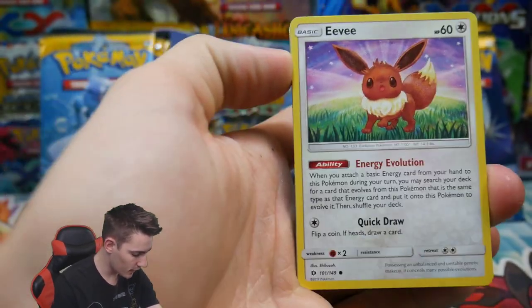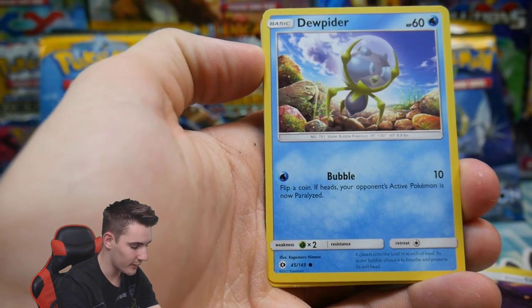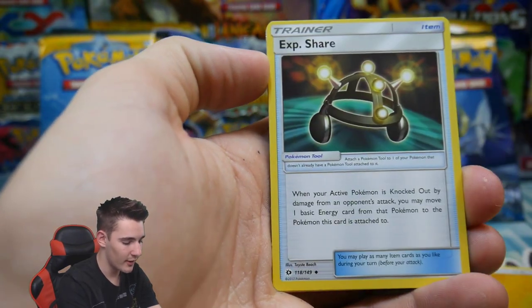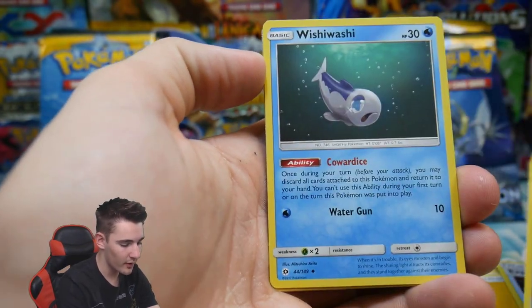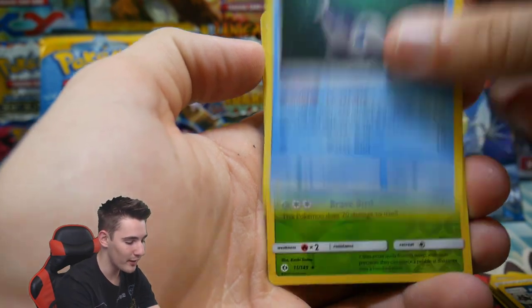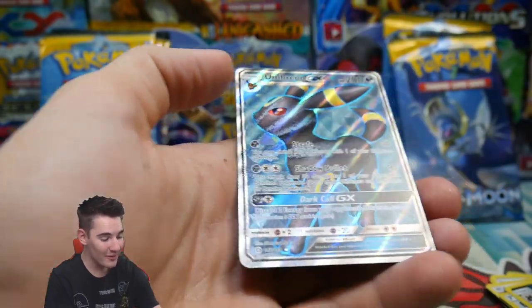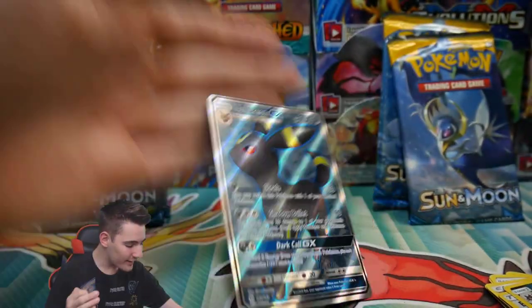Here we go — we have an Eevee, a Crabrawler, Marini, an Alolan Diglett, Dupider, an Energy, EXP Share, Alolan Raticate, a Wishy Boshy, a Decidueye Rare Reverse Highlight, and an Umbreon GX Full Art. Yes!